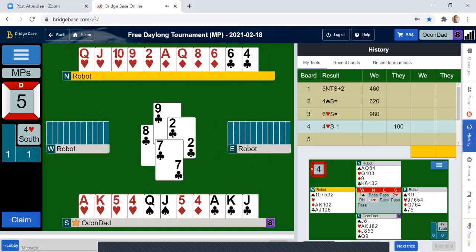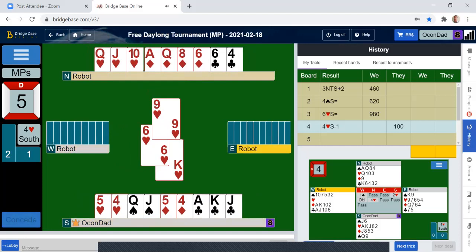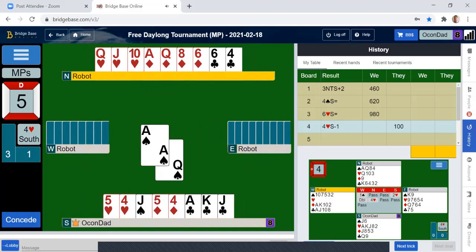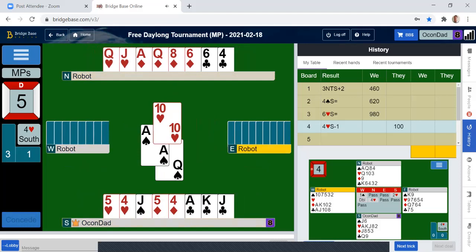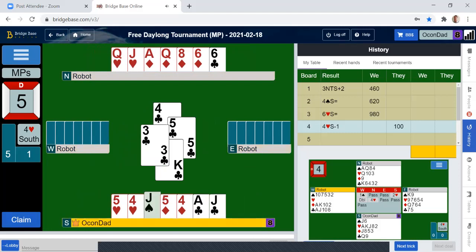Better pay attention here. They led the king of spades — the robots play king from ace-king. So I knew the ace was over here, so this sets up the jack. So if they didn't cover it, I was going to let it go. I have a feeling the queen is over here, but I don't know. I have enough tricks set up that I don't need to worry about that.